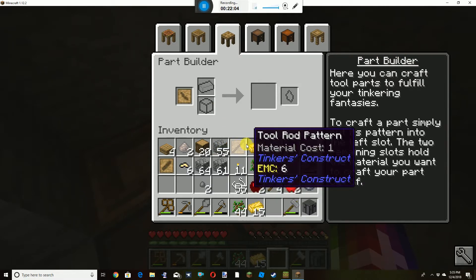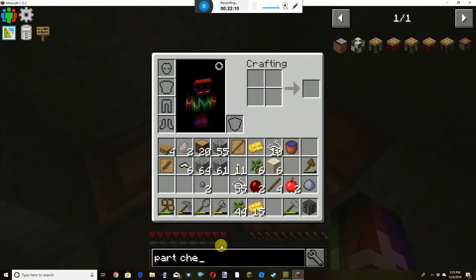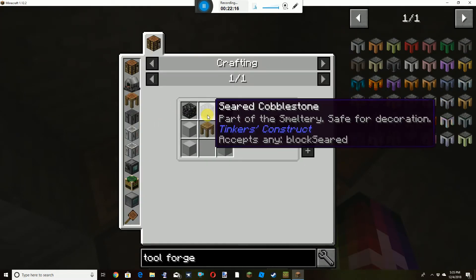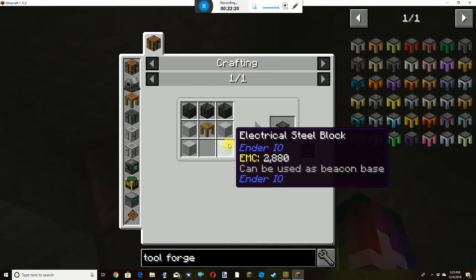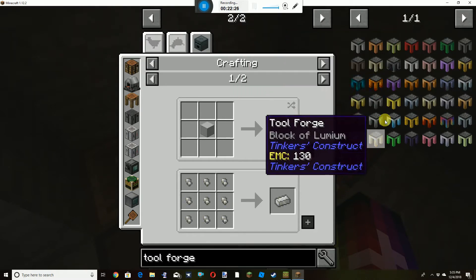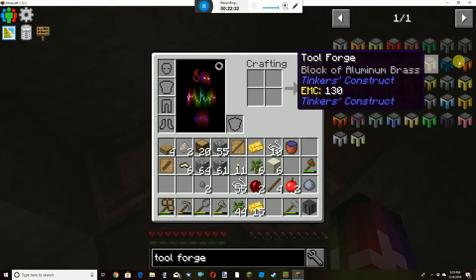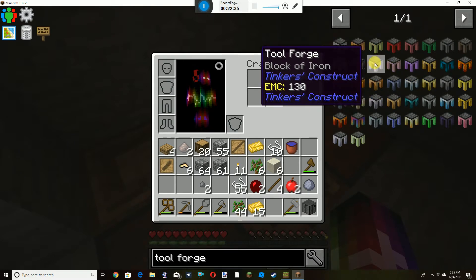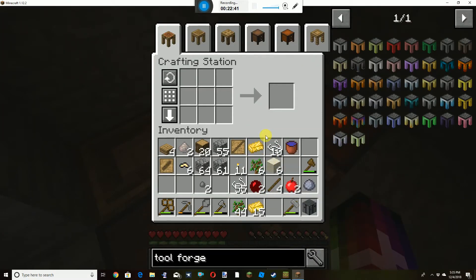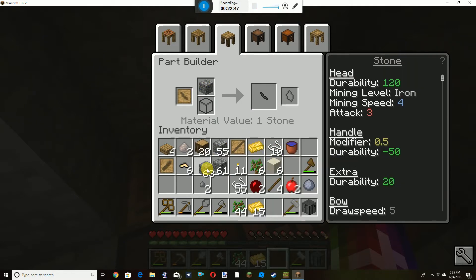Actually, I can't do that. I think it's because we don't have a tool forge. And I could probably search for a full forge. So we need seared bricks. We need seared stuff — actually no, we would need iron.